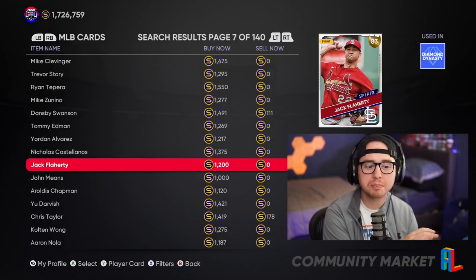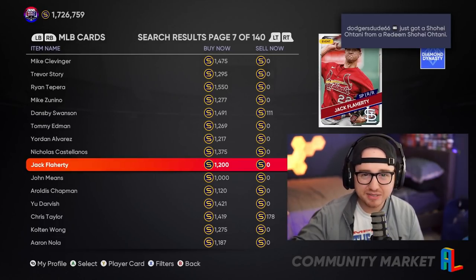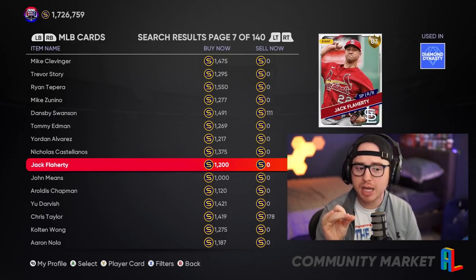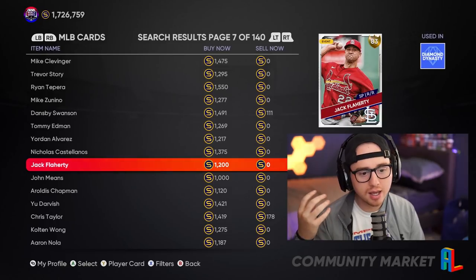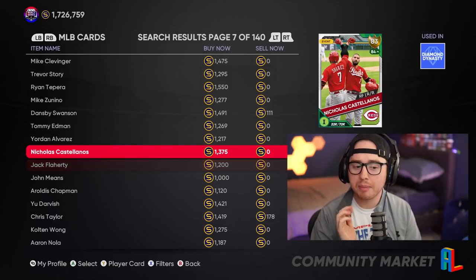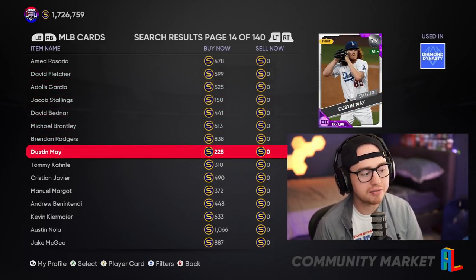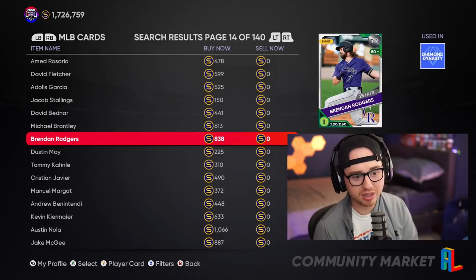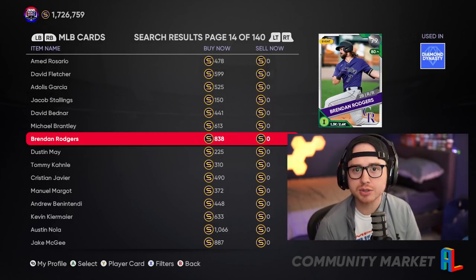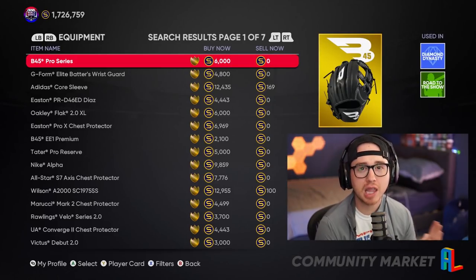Some cards I'm keeping my eye on to flip: all the 82 to 84 gold cards above the 1,000 quick-sell value. Early on we can find margins of five to seven hundred stubs for these players pretty quickly. If you're flipping during early access, keep up with your orders because prices on a lot of these cards are going to be going down over time through the first week as inflation comes down. Don't buy a card at 3,000 and forget about it only to find its value has dropped to 1,500.